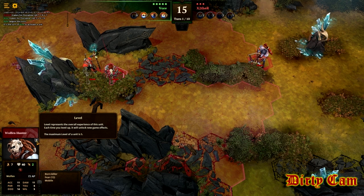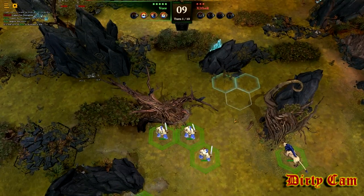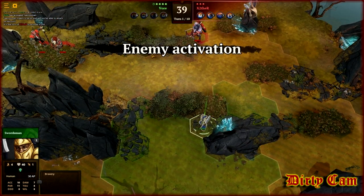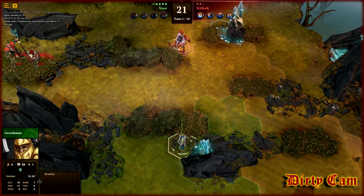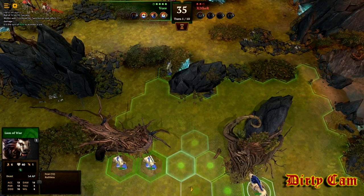Down here it shows the level of his guys — he's got a level two, a level three, and a level one. I'm just gonna move my front line up. You'll notice it shows shields around the bushes when I was moving them — that means cover on two sides. Up here my five dots show one went away, indicating I moved one guy. It won't change to turn two until every unit has moved once.